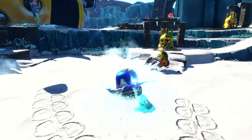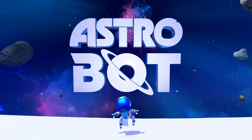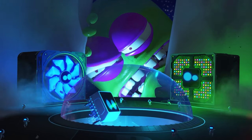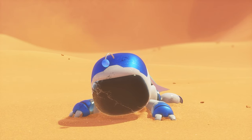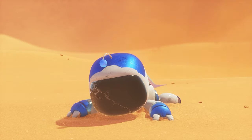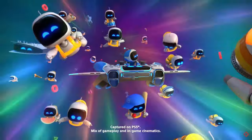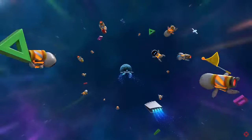This leads to the second test: the level design. Astro Bot has the most basic story you will find — it makes even some Mario games look like Shakespeare. Without spoiling too much, you are traveling with your crew in space and a bad guy breaks down your PS5 ship. You are separated from your bot friends, and ship parts are scattered across different galaxies. Your goal is to find those parts, and to do that, you must rescue your bot friends. If you're looking for a tearjerker with a range of emotions, this isn't for you — but what got my heart going was the levels in this story that make up for it.